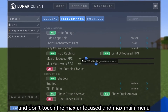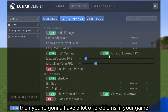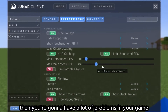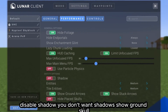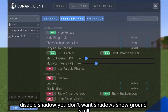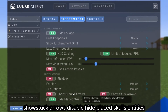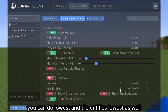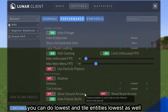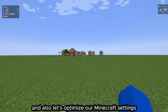Don't touch Max Unfocused and Max Main Menu — cranking those up will cause a lot of problems. Disable Shadows, disable Show Ground Skull, disable Show Stuck Arrows, disable Hide Placed Skulls. For Entities set it to Lowest, and Tile Entities to Lowest as well. That completes the Lunar Client performance settings.